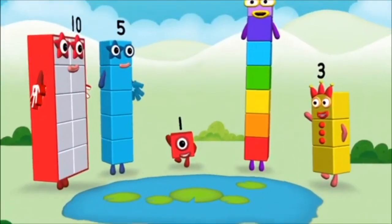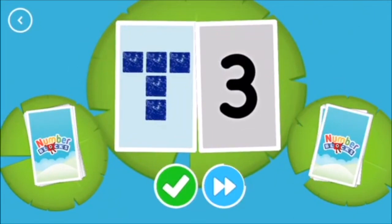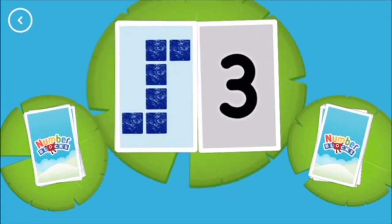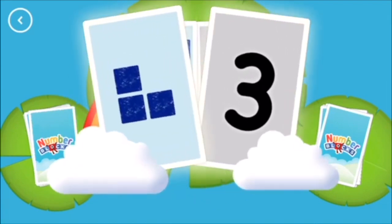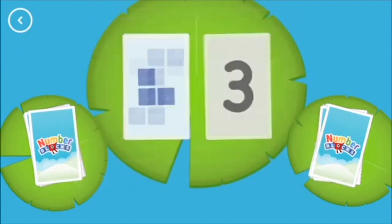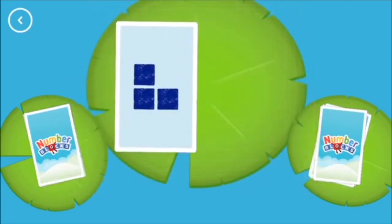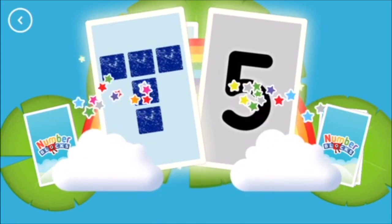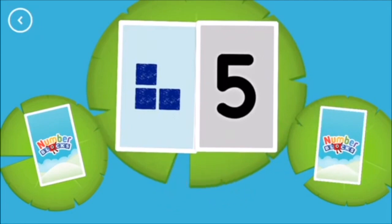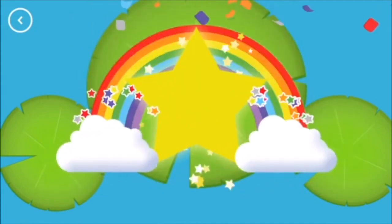You've unlocked a new number! 5, 3. 6, 6. 3. 3, 3, Snap! You found two matching numbers! 6. Snap! You found two matching numbers! You found two cards that show the same amount! 3, 3. 5, 3, 5. Snap! You found two matching values!